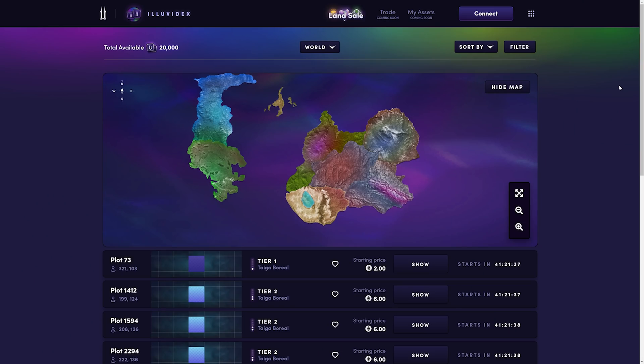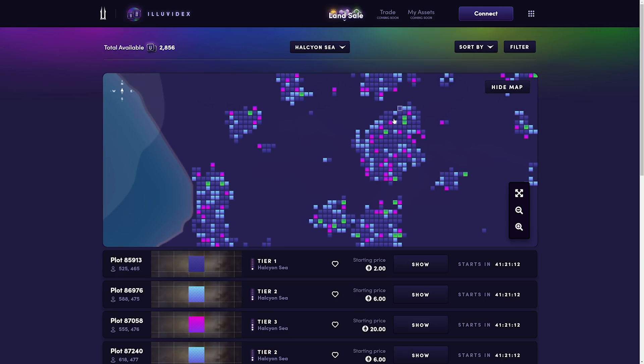Here we are on the Illuvidex, the official market exchange for Illuvium, where the first land sale will be taking place. This is the URL I showed you just a moment ago. When you arrive, it'll default you to the worldview, where you can see all seven regions of Illuvium and you can explore them as you see fit. I prefer to use the drop-down menu at the top and select my region. Once you select one of the seven regions, you'll jump right into that region and see the plots of land available, color-coded.